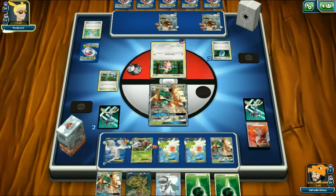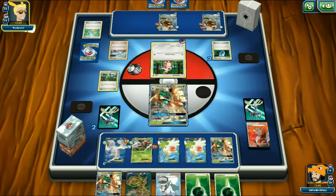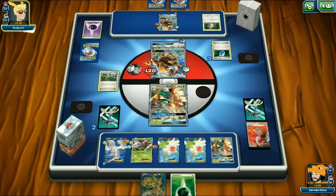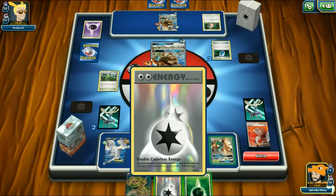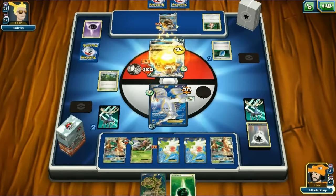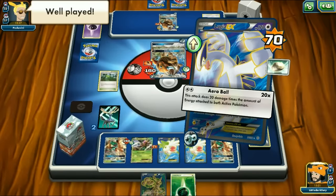We take two prizes - Trainer's Mail and a Sycamore. Next turn I want to knock out Cosmoem because Lunala could be a problem. But he concedes - Lugia is a legend. We get a Fates Collide pack as a reward. The deck is working out pretty well - we beat one of our worst matchups and won another without playing it fully out.